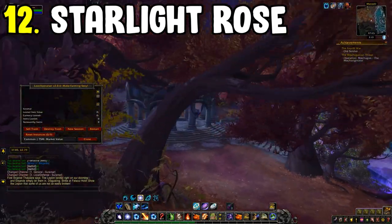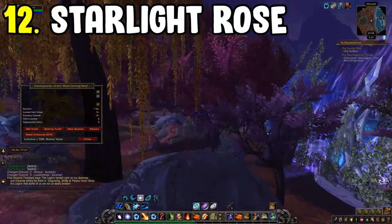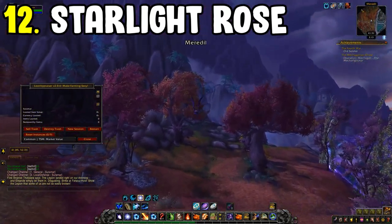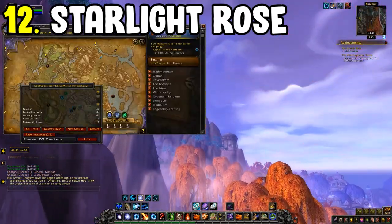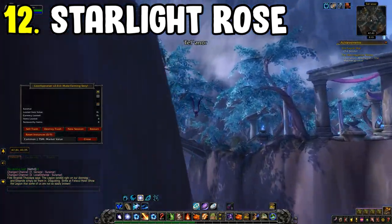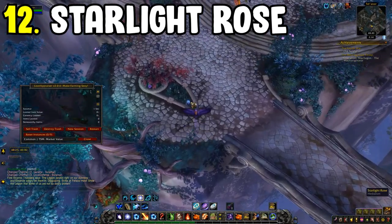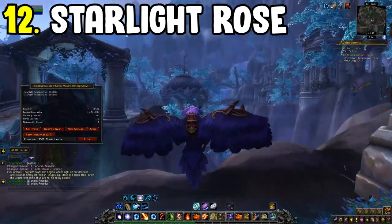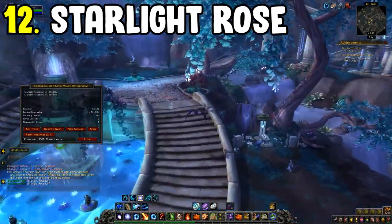Number twelve is the Starlight Rose farm within Suramar. This is a farm for herbalists. The gold per hour can be high, but the sell rate is a little lower than most herbs. I'd recommend doing a trial run on your own server to see how it performs. Overall it's a great way to make gold if you're willing to invest time selling on the auction house. All routes for these farms can be found in the Archy add-on.